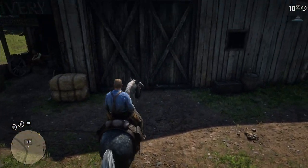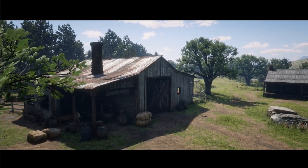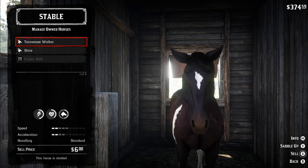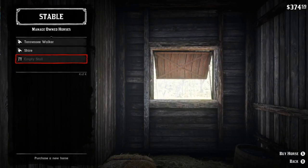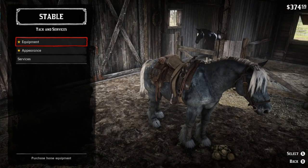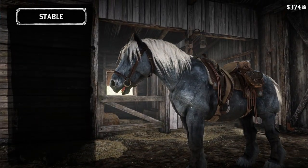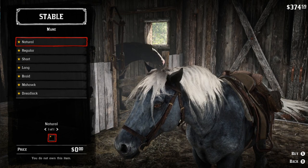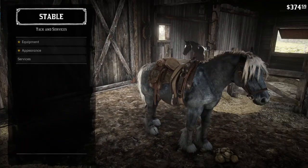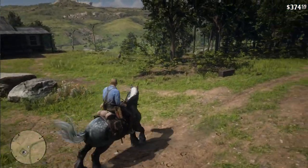Now one thing about the Red Dead Online horses is you can't actually keep them in a stable, so you will have to have this as your main horse, but you are able to customize it. When we go into the stable here you can see we can't actually put it in a stall or anything, which is really unfortunate. I'm not sure why that is — I'm sure at some point that will be fixed — but what you can do is put different saddles on it, change the appearance, and do every single thing else in the stables other than put it into an actual stable.